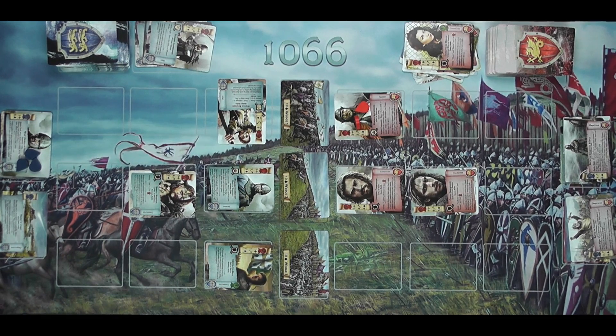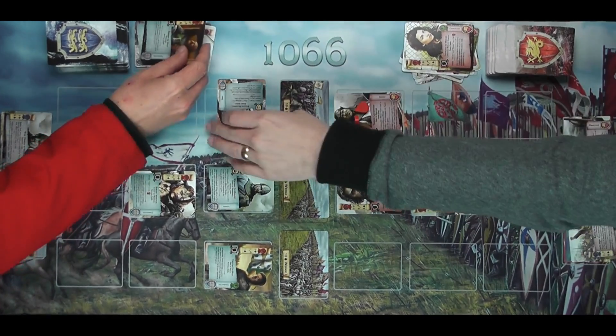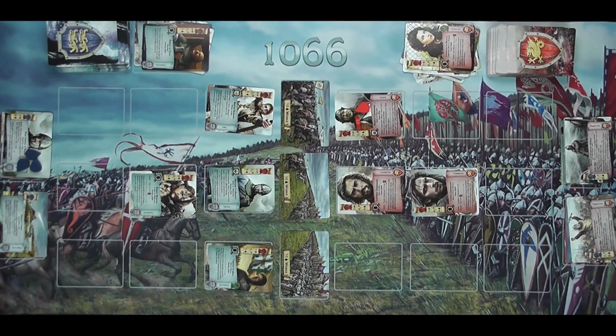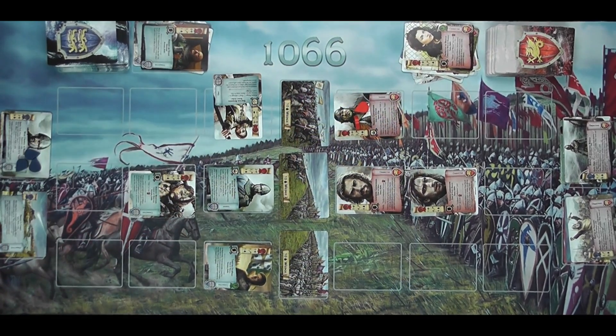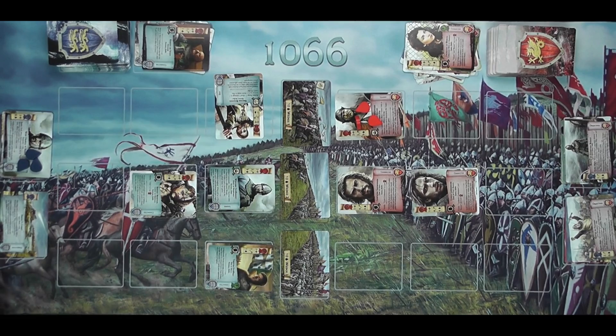I've got nothing to do — passing immediately. I'm going to throw away Robert Devito — I mean Robert, one of the Norman nobles — and use him to play Feudal Levies, which will give me one gold per turn. Then I'll do another damage to Harold Godwinson. That's it.